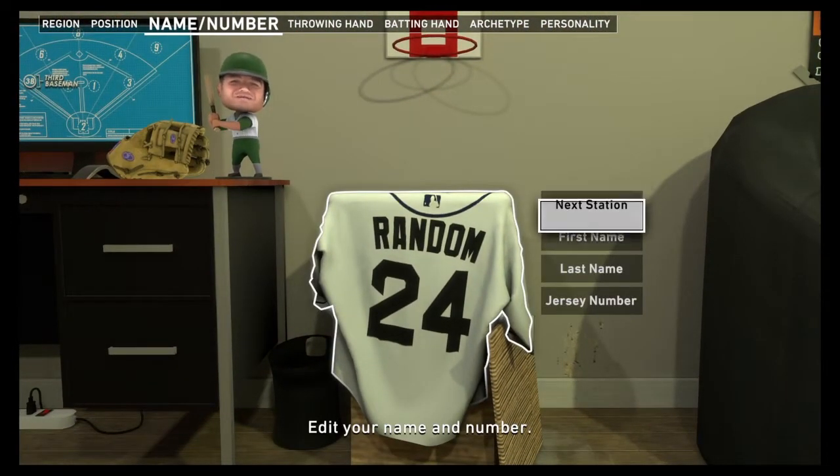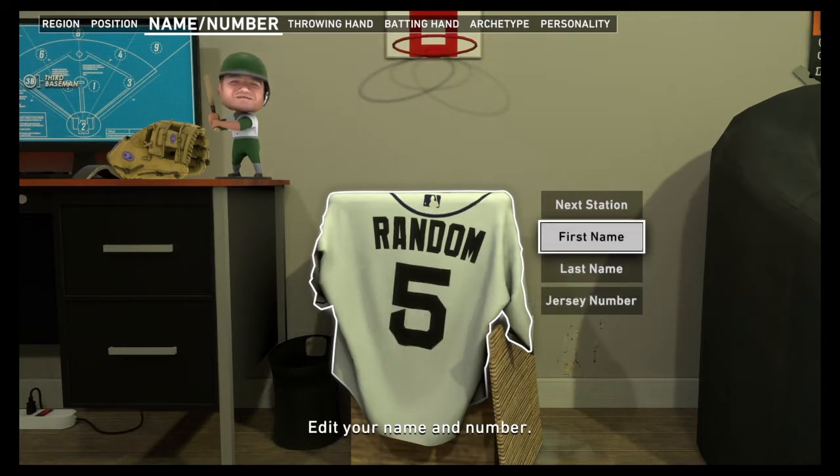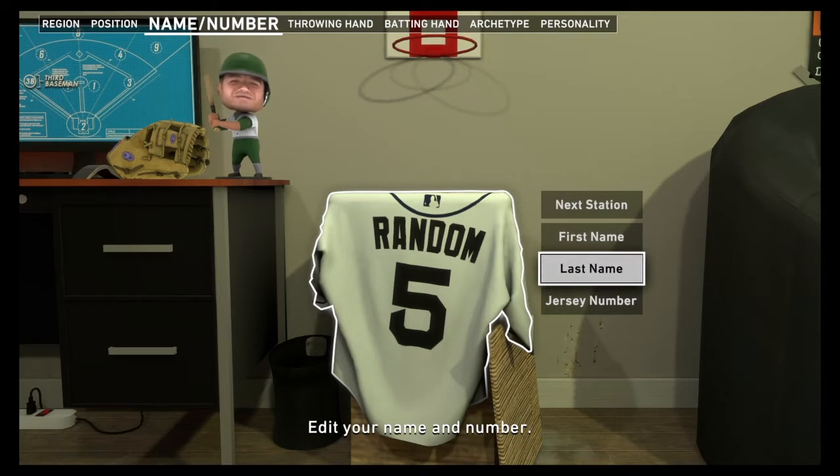After you choose your position you have to choose your name and your jersey number. I'm a huge Mets fan so that means I'm a huge David Wright fan, so we're gonna put number five. Then I'm putting in my name — my first name and my last name — and that's how we roll.